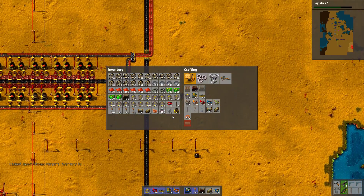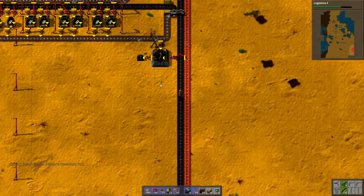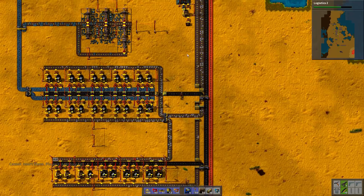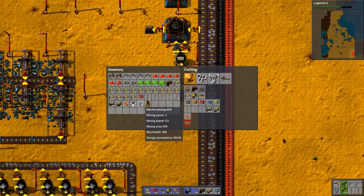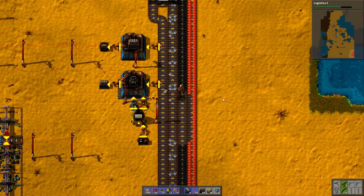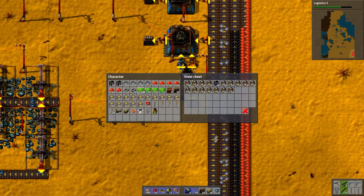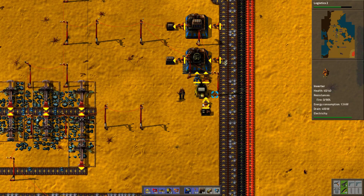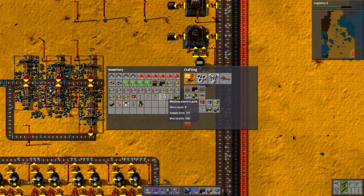I don't have any space. I guess some of the stuff like copper and iron gears I should just get rid of. But first let's get stone — all the stone we can. Let's make it a proper chest so we can carry all the stone. I could make a diversion from here but it's not going to have very high production, so that's fine.